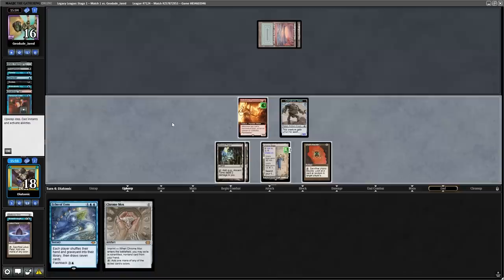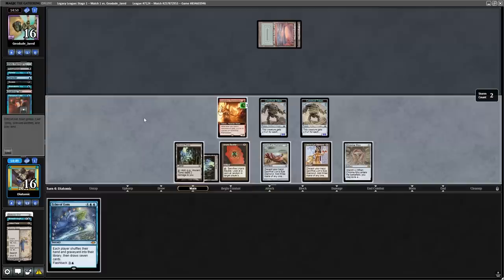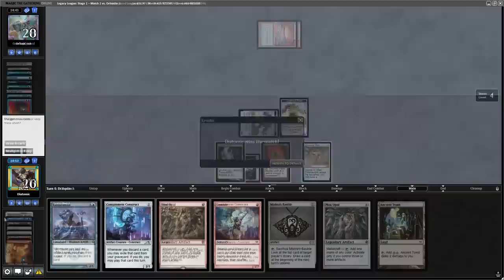The only slight problem is that we have Lion's Eye Diamond coming down next turn and with an Echo of Eons in hand, we can shuffle away that Doomsday. Not only that, but we find a Lion's Eye Diamond off the top as well. From here, I cast the Lion's Eye Diamond, attack in with my creatures, then activate both of them and use Echo of Eons. The opponent does have Force of Will, so I can sacrifice the Flamestoker to draw 4 more cards, but the opponent then concedes the match.